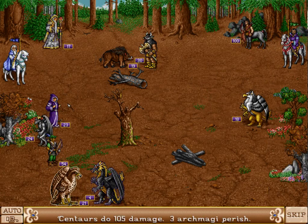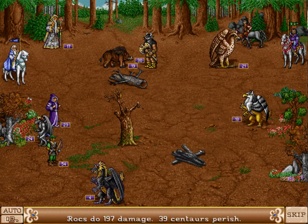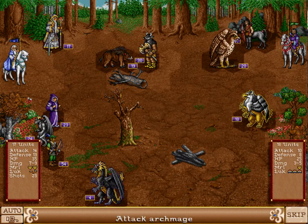The biggest enemy threat — the ranged attacking units — are already dealt with per se. They are still alive but they cannot do much. I started attacking the archmages with my griffins, and I don't want to suffer too many casualties. Archmages are one of the two units in this game that do not suffer penalties from melee attacks, so even when attacked in melee they still deal full damage potential, which is powerful.